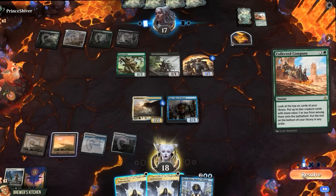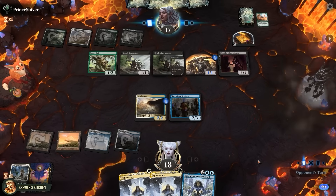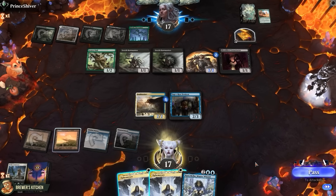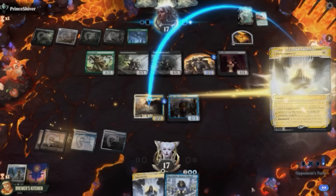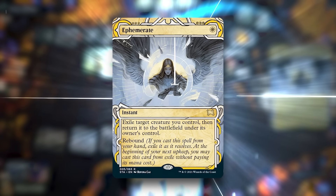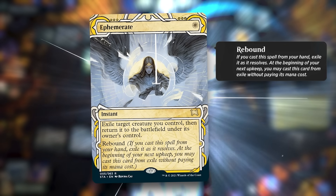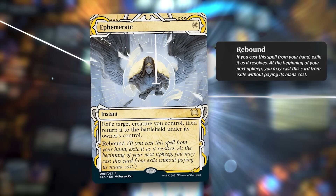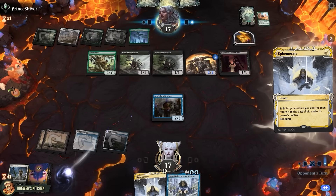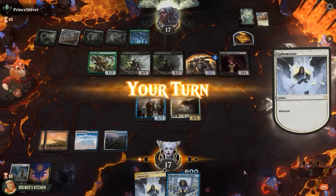Another Collected Company — please, nothing too bad. Another Bowmasters and a Blood Flow Connoisseur. I didn't know this was on Arena. I guess that doesn't do it though. If they don't have removal, it's over. Play an Ephemerate — exile target creature you control, then return it to the battlefield under its owner's control. It also has rebound, meaning if we cast it from our hand, at the beginning of your next upkeep you may cast this card from exile without paying its mana cost. Let's flicker our Soulherder, trigger the Sage Throw Denison, mill our opponent for two.